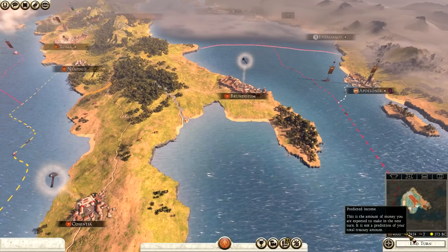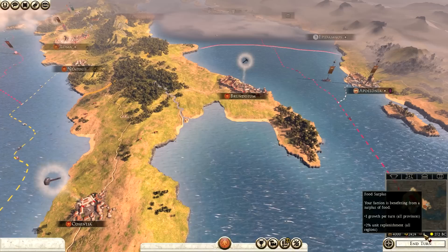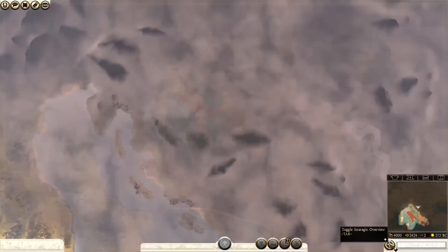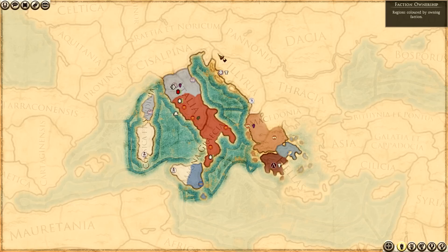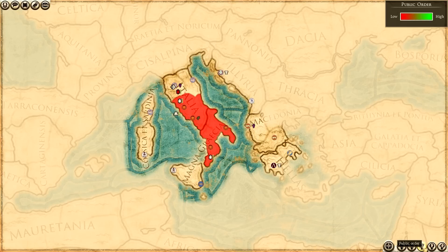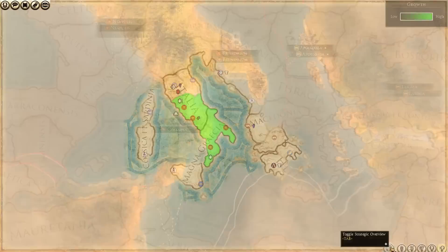On the bottom right, that's my current treasury - 4,000 denarii to spend. I'm making 2,424 per turn. I currently have two food - as long as I'm above zero I'm okay. It's summertime and it's 272 BC. If I click on the strategic overview toggle, I can toggle different things: faction ownership shows red is me, blue is allies, white is Carthage. Diplomatic status shows yellow is me, red don't like me, white is neutral. Public order is not too good at the moment.